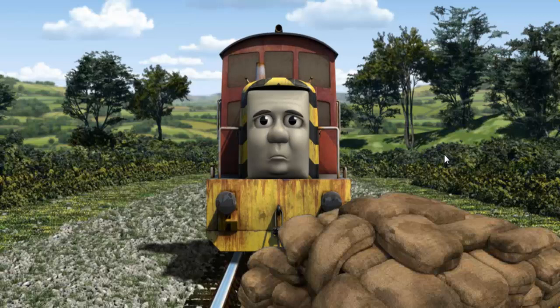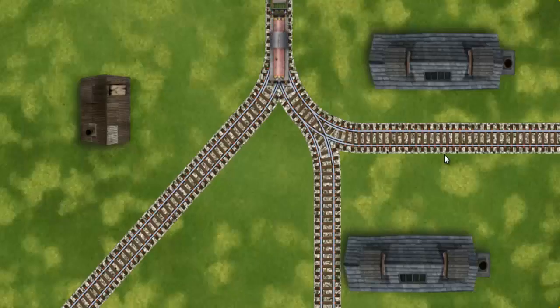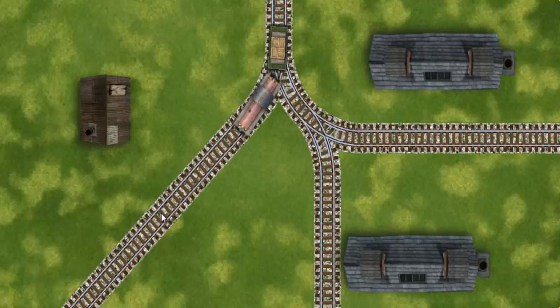Salty was on the wrong track. He needed to go a different way. Help Salty find the track that goes nearest to the shortest building. Let's go!